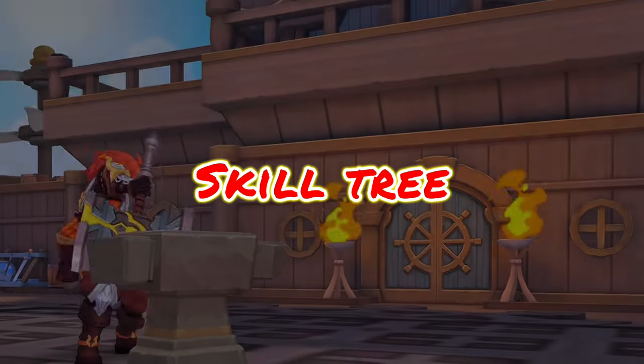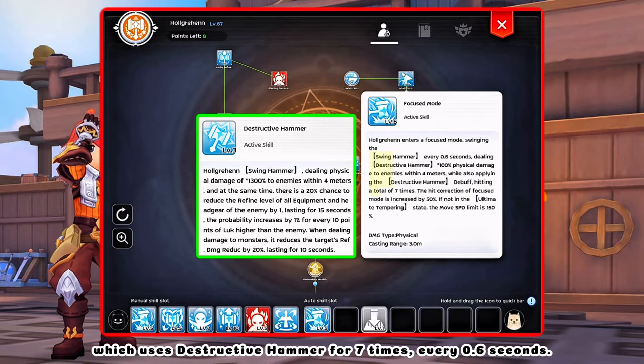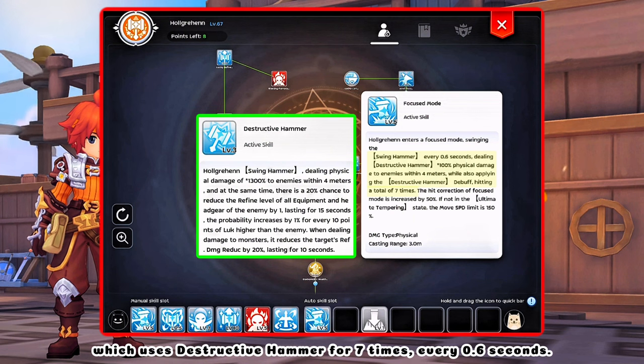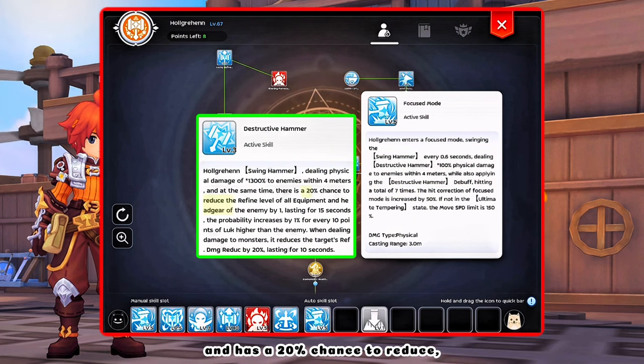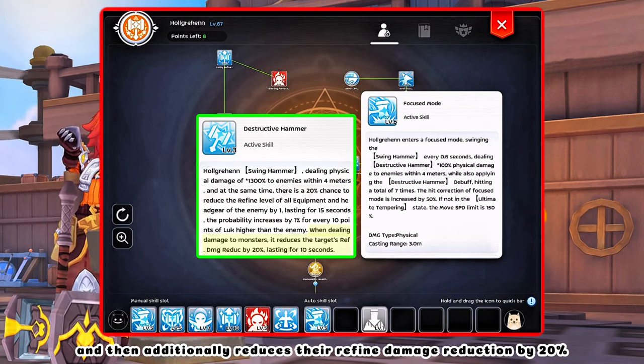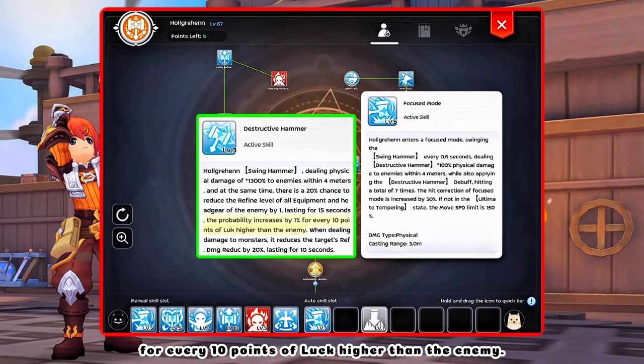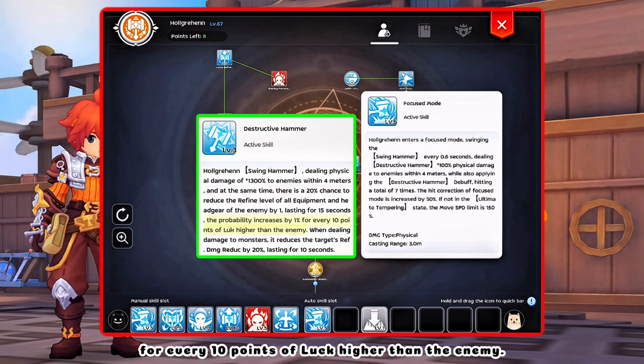First, let's discuss about the skill tree. The only attack that you need to spam is Focused Mode, which uses Destructive Hammer 7 times every 0.6 seconds and has a 20% chance to reduce the equipment and headgear refinement of the enemy, and then additionally reduces their refined damage reduction by 20%. The chance of the debuff can be increased by 1% for every 10 points of luck higher than the enemy.